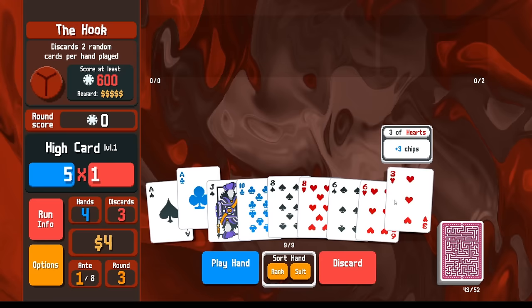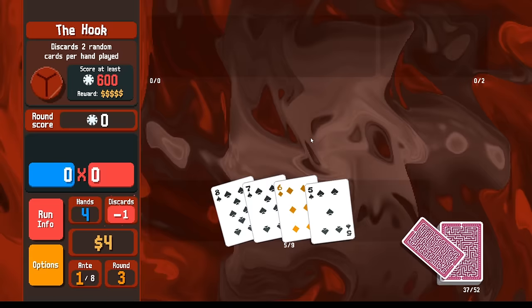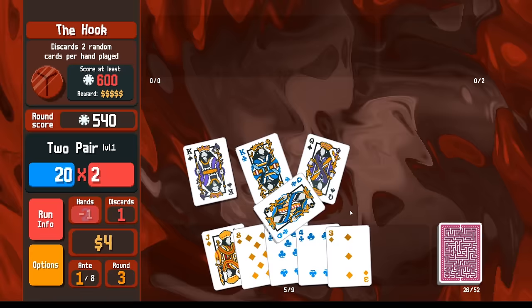I need a straight, so maybe discard like this. Five, six, seven, eight — I could get either a nine or a four, that's a lot of possible outs. Let's try the four. Now we can win with two pair.